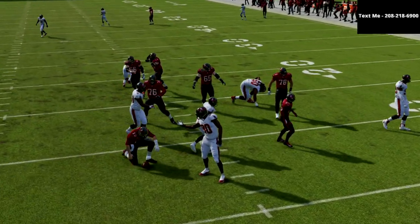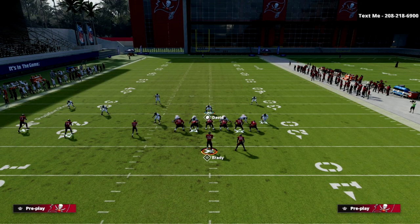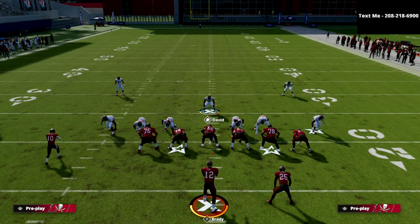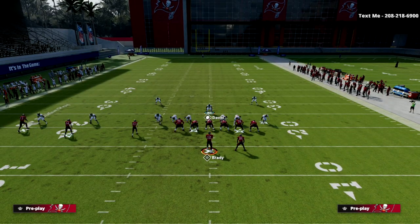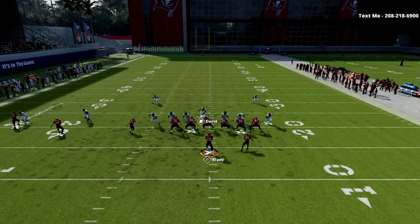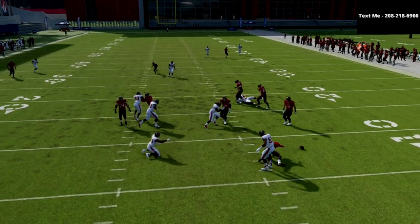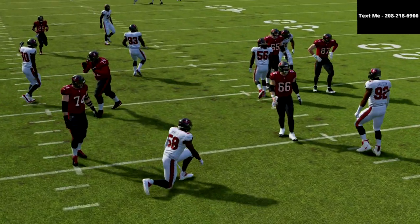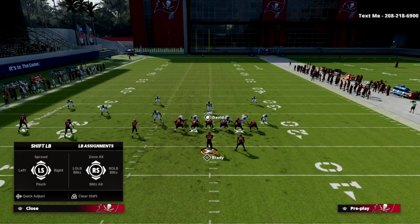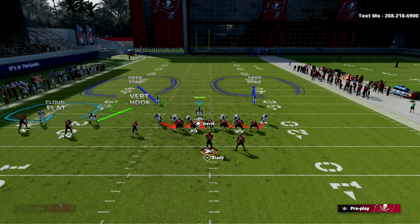This defense also does a good job if your opponent decides to block their tight end but sends their running back out on a route. You can do something like this and as you can see the pressure is still going to completely scream at the quarterback. This defense is all about pressure, and the beauty is that it works well against trips. You can also adjust out of this to make it a zone coverage, as you can see right here.